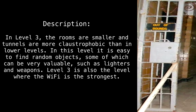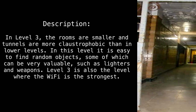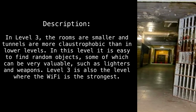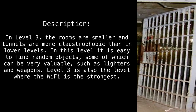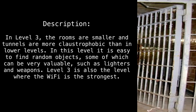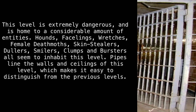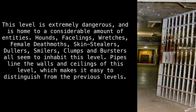In level 3, the rooms are smaller and tunnels are more claustrophobic than in lower levels. In this level, it is easy to find random objects, some of which can be very valuable, such as lighters and weapons. Level 3 is also the level where the Wi-Fi is the strongest. This level is extremely dangerous, and is home to a considerable amount of entities.